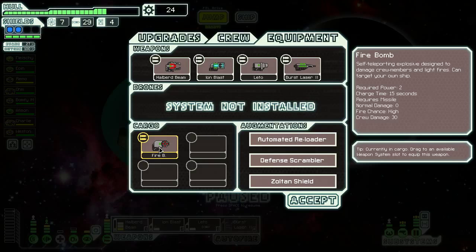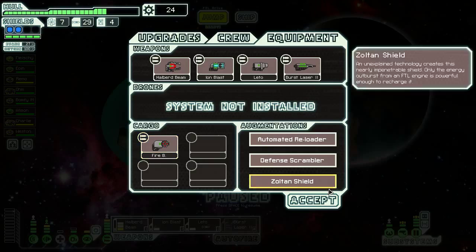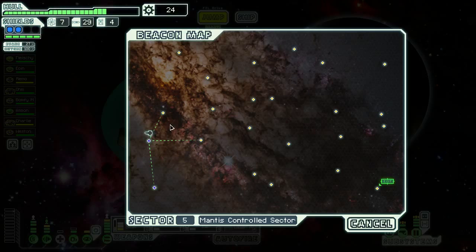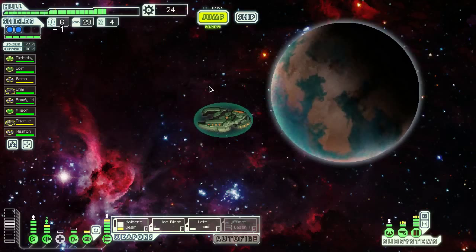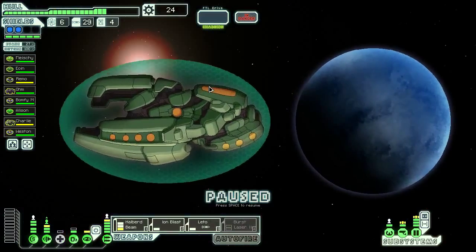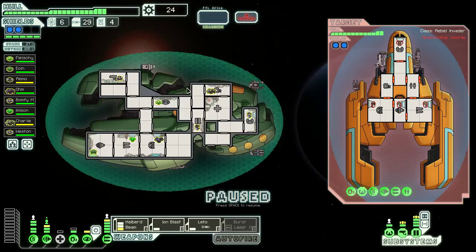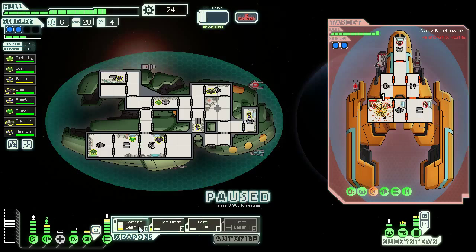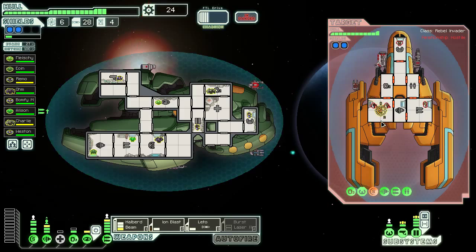Firebomb takes 2 power. It does no hull damage, if I remember correctly, but it does create a fire. If I could use this with hacking, that seems like it would be super useful, but I shouldn't get too far ahead of myself, because I've already spent so much on systems. I kind of feel like I shouldn't look a gift horse in the mouth. So I'm not going to use cloaking just yet. I just want to see if I can take out the enemy shields first.